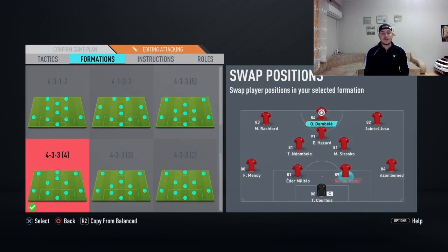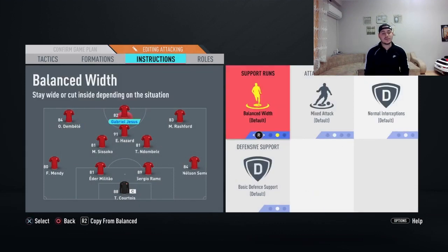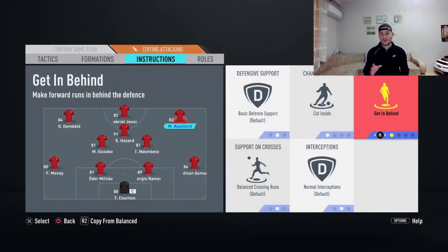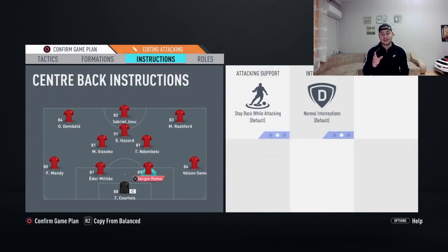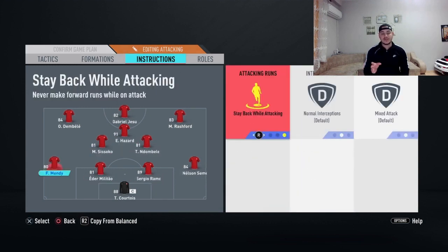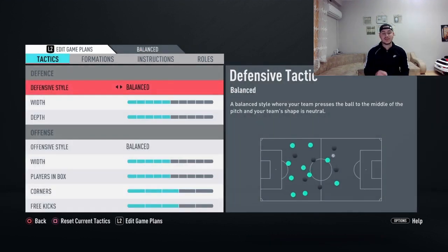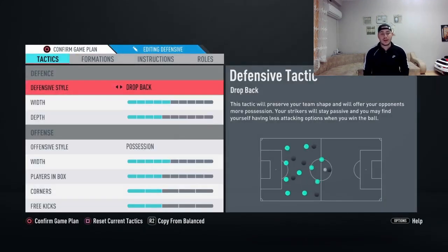In this 4-3-3 fourth variation, we move up Sissoko and Dembele to center mid, Marcus Rashford at right wing, Ousmane Dembele at left wing, Eden Hazard as the CAM, and Gabriel as our striker. For instructions: cutting inside and getting behind for both wingers, getting behind and stay forward for strikers, stay forward for your CAM, stay back while attacking, cover center, and cut passing lane for both CDMs, and stay back while attacking for full backs.